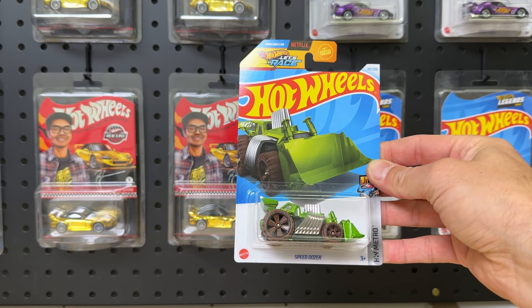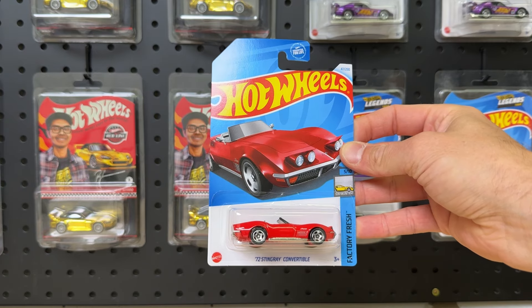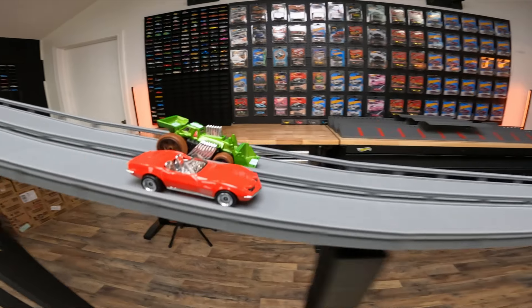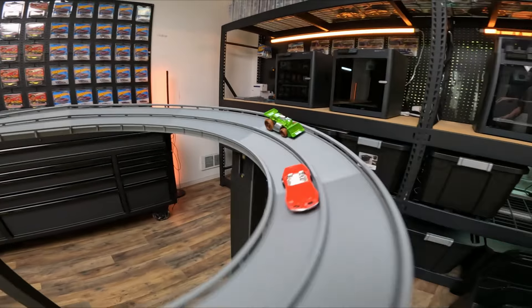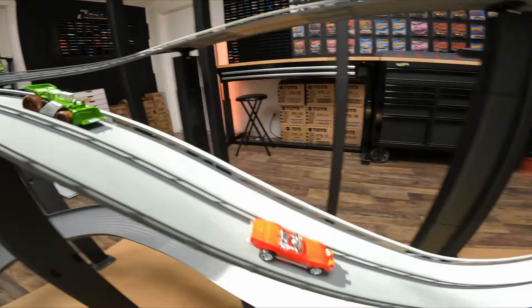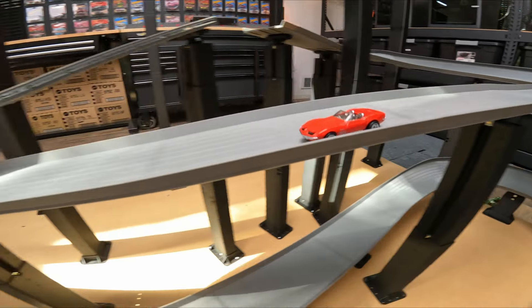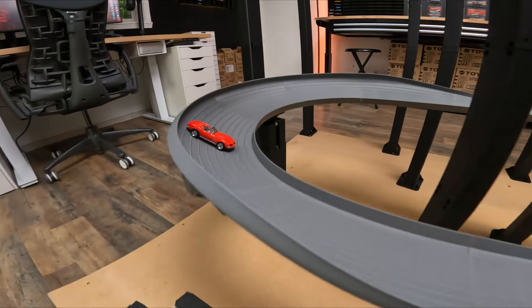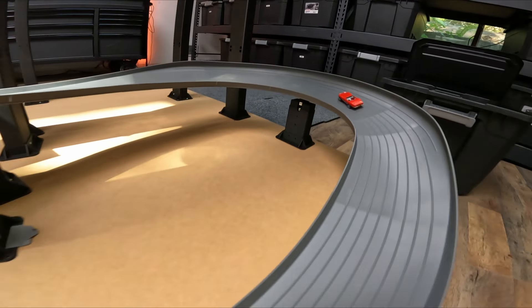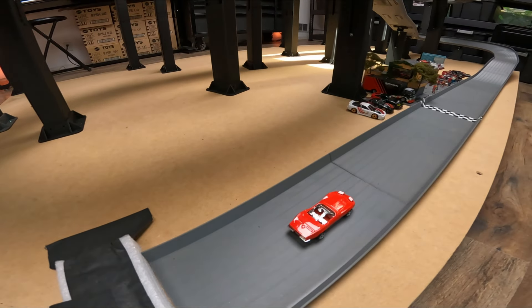Next up we got the Speed Dozer racing against the 72 Stingray Corvette in red. You'd think the Dozer would win it hands down with those big back tires and that large heavy body, but the agility of that Corvette — and the wind blowing through the hair of the driver that doesn't exist — wins out. The Dozer's off the track. Corvette spins around for a drift turn, overdrifts, but still takes the win and moves on to the bracket.